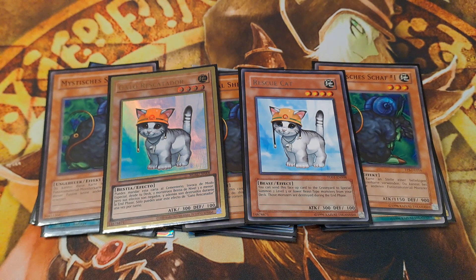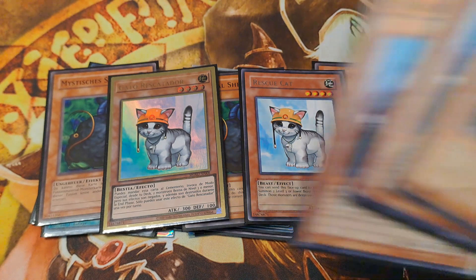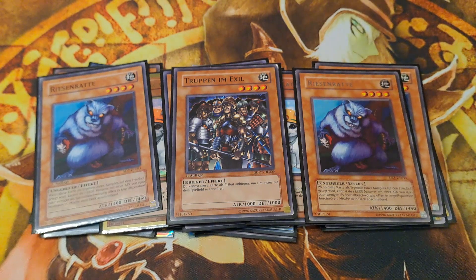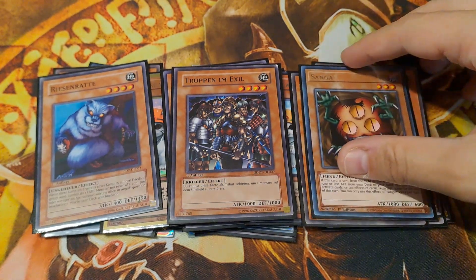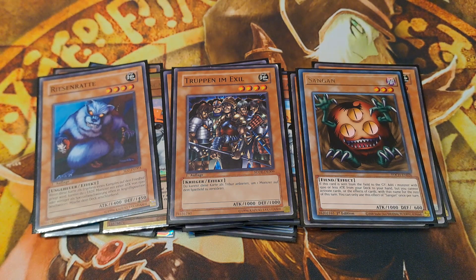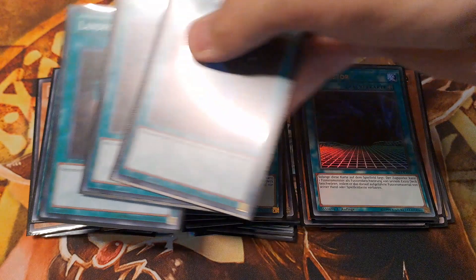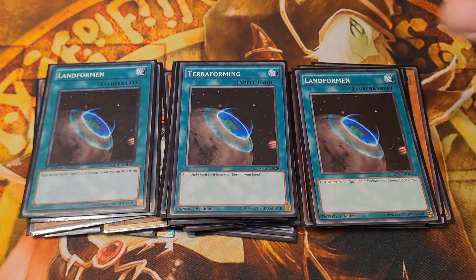Rescue Cat and the Fusion Substitutes included in this build can moreover be floated into with Giant Rat. This also holds true for the Earth attribute Clayman and the occasional spot removal monster, Sangan. I maxed out on Fusion Gates and Terraforming to search it, and completely refrained from implementing the usual Polymerization plus King of the Swamp core.